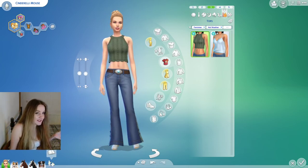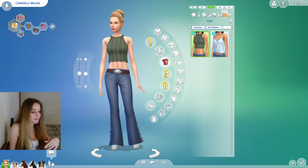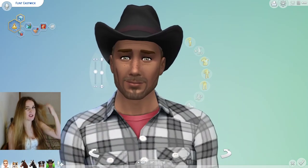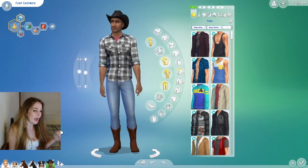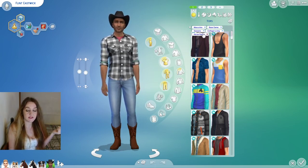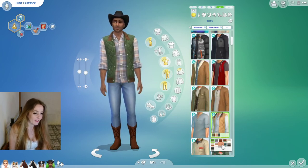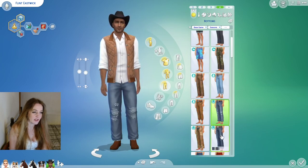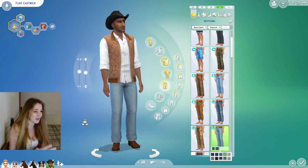Now I want to quickly add a guy to the household to show menswear options. I'm going in with Flynn Eastwick from my gallery — he's absolutely adorable. I've tagged the filters for tops, full body, bottoms, and boots using base game, Seasons, Cottage Living, and Horse Ranch. Immediately something like this — instantly it's like oh my god, how clean is that? With the new Horse Ranch jeans it instantly gives you a really nice outfit.